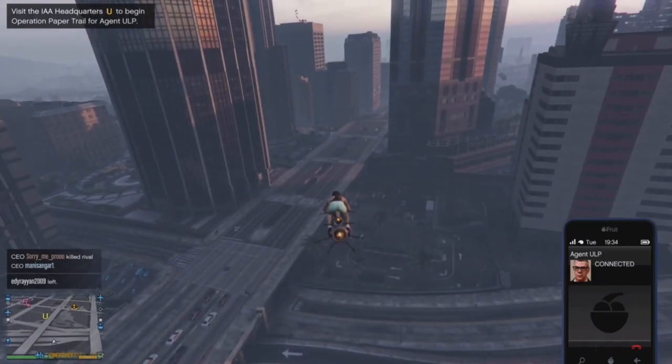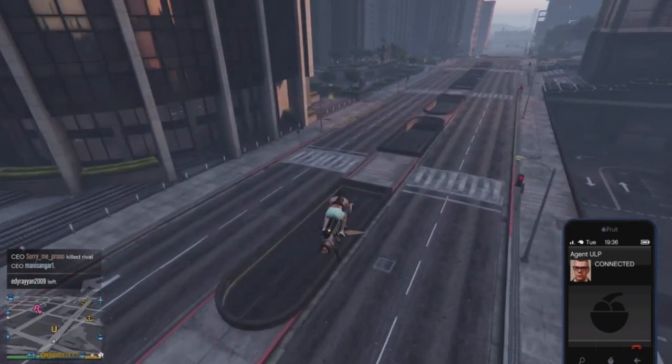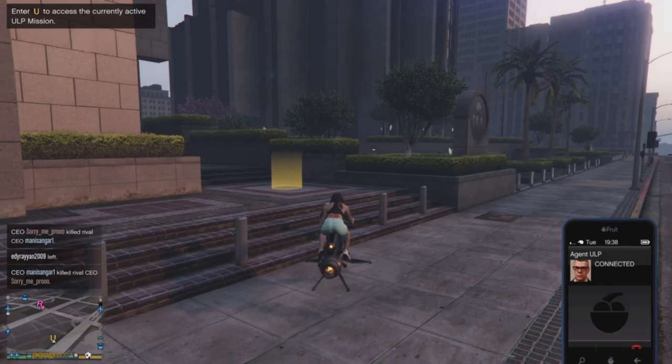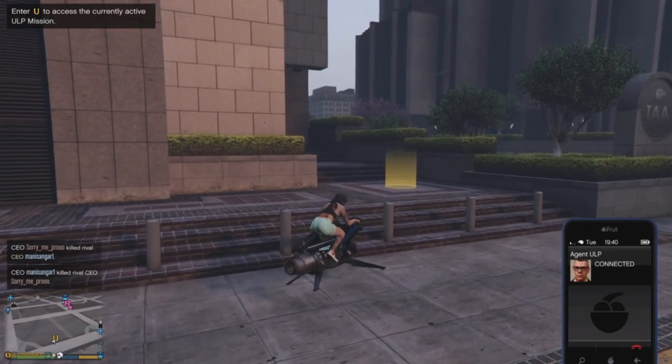Hi everyone and welcome to Mr. GTA Online. This video shows you how to unlock the trade price of the Bravado Greenwood, the new car introduced in GTA Online. It's a very simple process — you just need to wait for a call from Agent ULP.